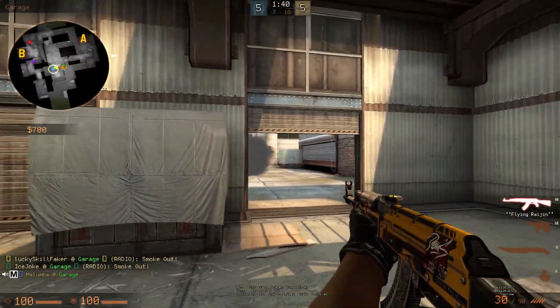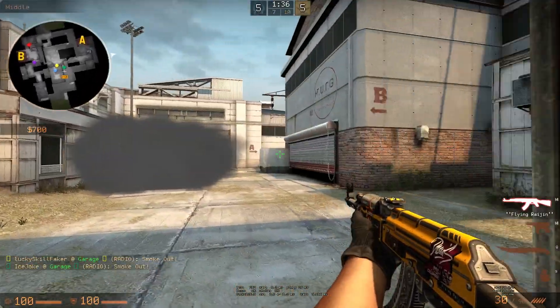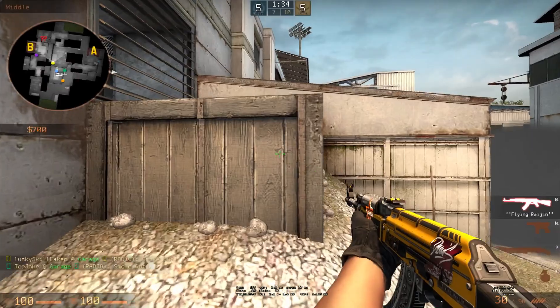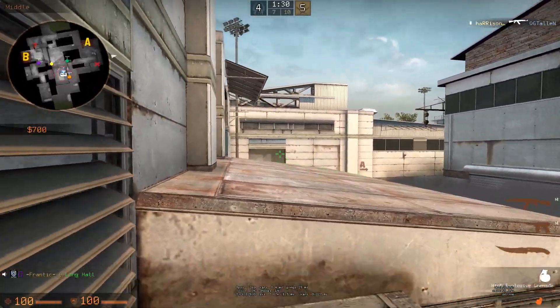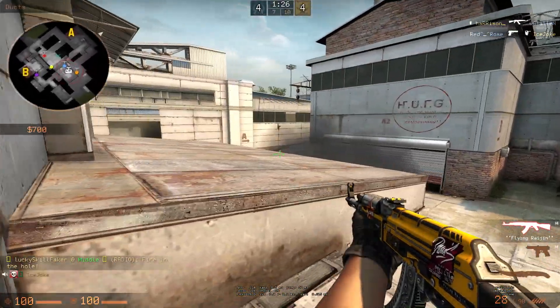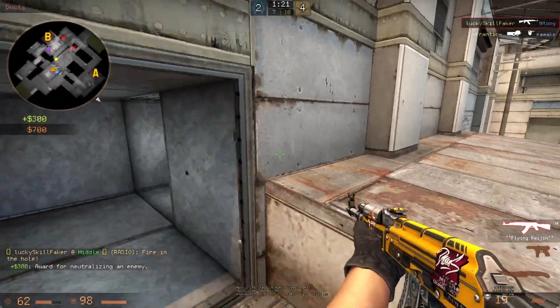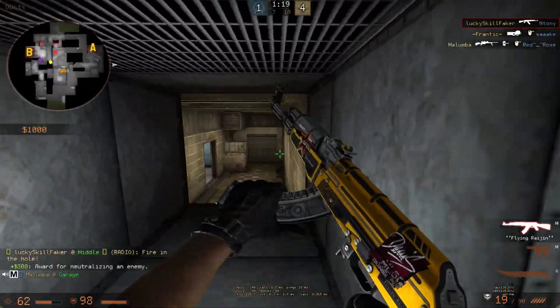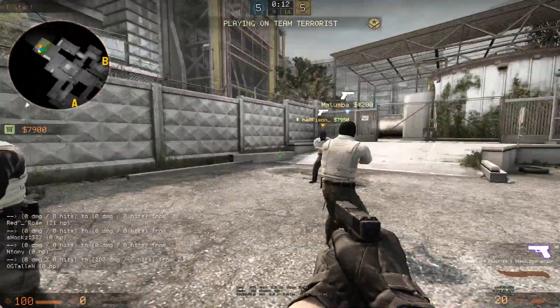Now for our first gun round, I was just holding mid, trying to gain some information. As soon as I got some info and cleared the angles, I pushed out and gained mid control. Then I decided to actually go for B since there were some question marks and my friend needed help, so I naded mid — or better said, connector. However, I see my mate calling there's one in connector, so I actually decided to try to get a kill on him by jumping up and spraying him down, which worked out quite nicely. Then on B, my friend gets the last kill and we win the round.